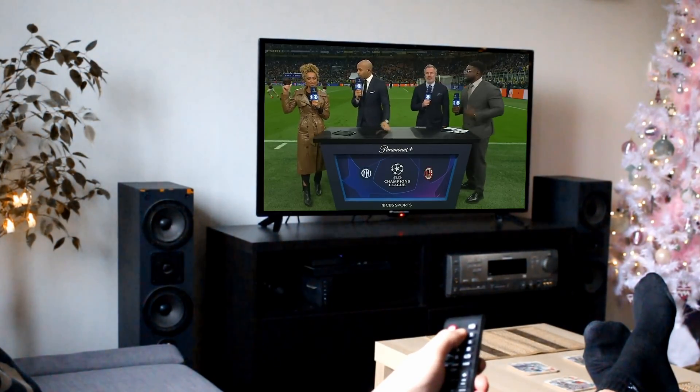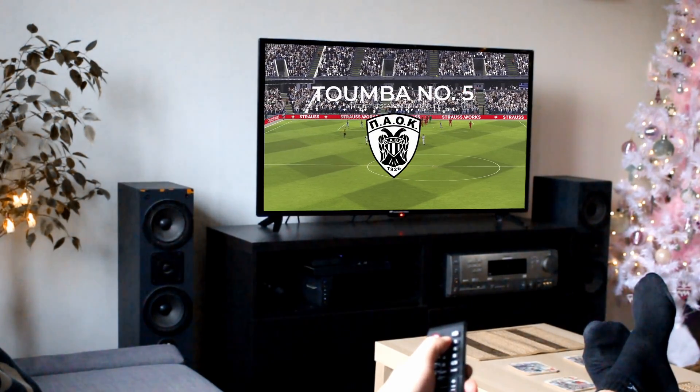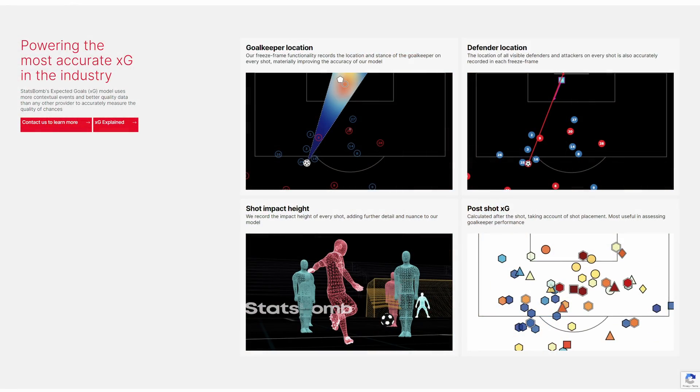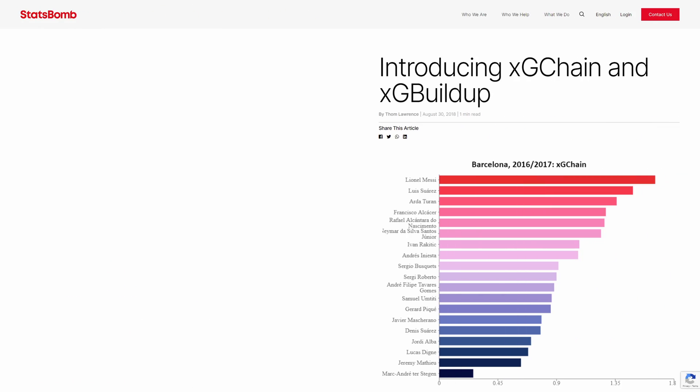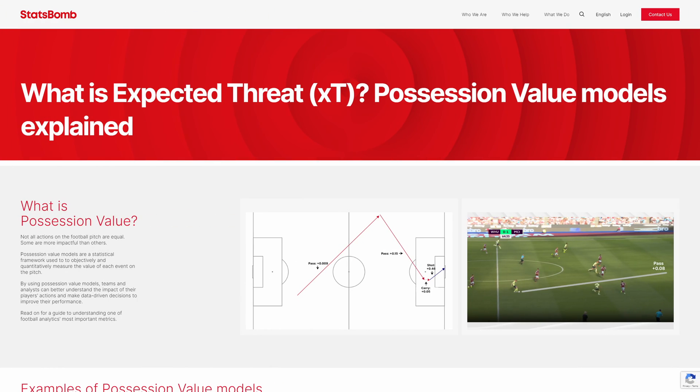But no one watches football, even less so Football Manager videos, to learn about COD psychology. What I do have time for, however, is advanced analytics. Namely, Expected Goal Chain, Expected Goal Buildup, and Expected Threat — or XGC, XGB, and XT respectively.